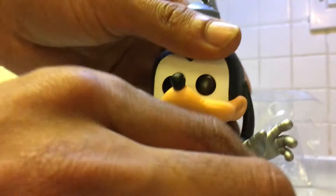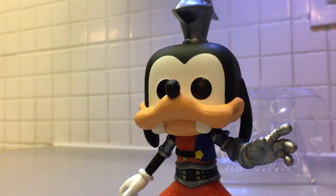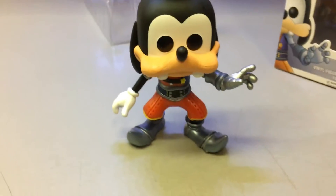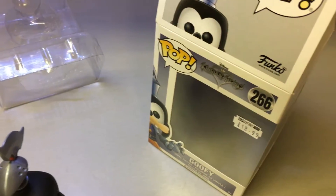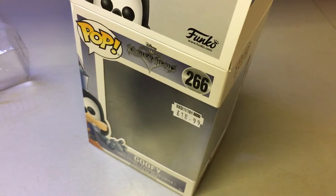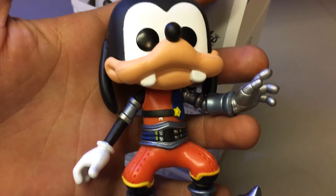You can very slightly move the head, but that's because of the position it's fixed into. So that was just a very quick unboxing of an original Funko Goofy 266 Kingdom of Hearts Disney Funko Pop figure. Go and buy the new Kingdom of Hearts game. Thank you for another episode of GMG News — thank you for watching and have a good day.